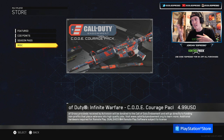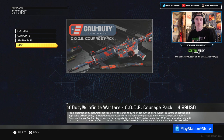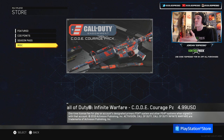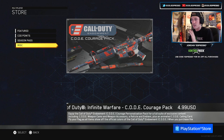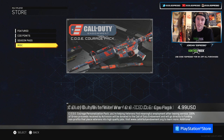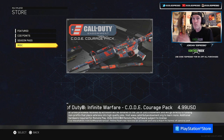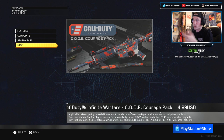Instead we're covering a camo you can actually buy - something that is not RNG luck-based, so you can get it straight up. It's in the store. It's something that is absolutely fantastic - I think it's the Code Courage Pack for the Call of Duty Endowment, and I'm a full believer in what they do here with this.